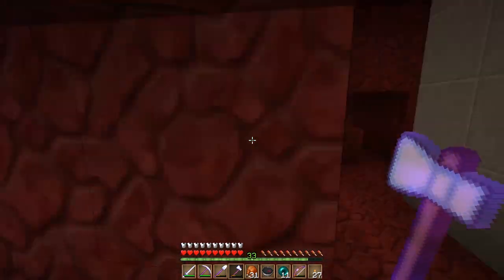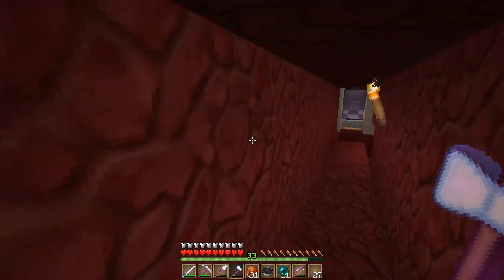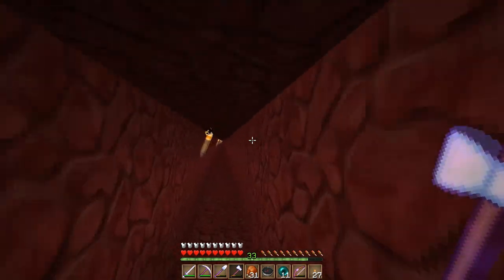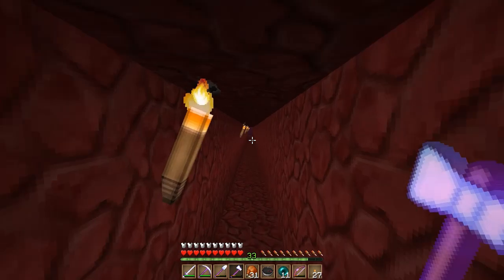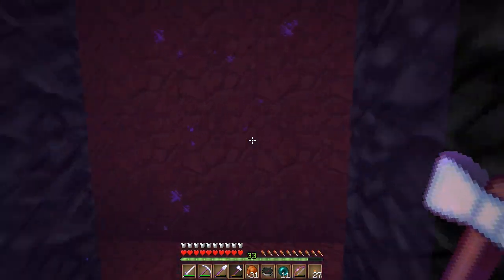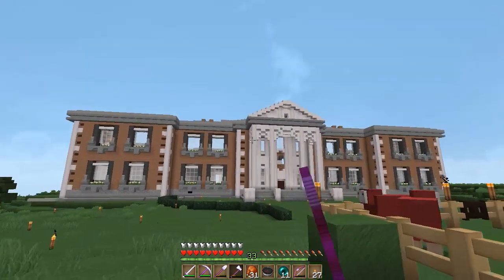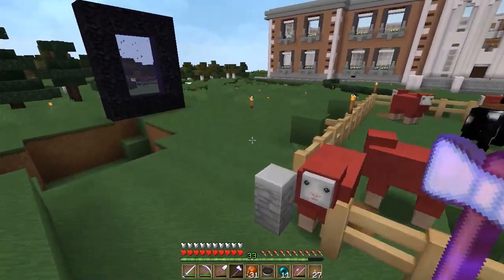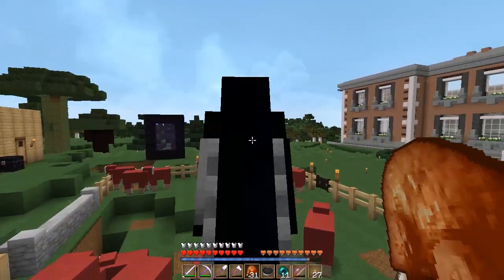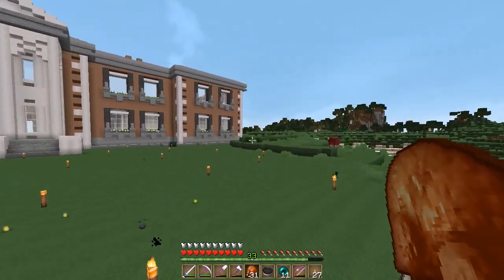That's where the secret house was the whole time — let me know in the comments if you guys knew it was there. It's not that far of a walk, about 50 to 100 blocks. You guys have seen me go to the mesa biome before, and my new house is right next to it. Let's run over here and get some sand so we can make the beacons.